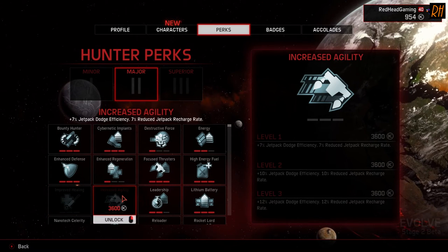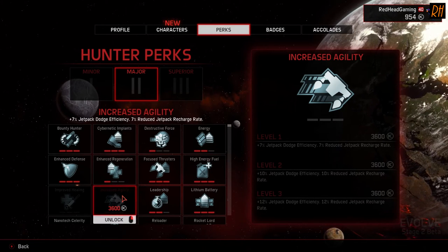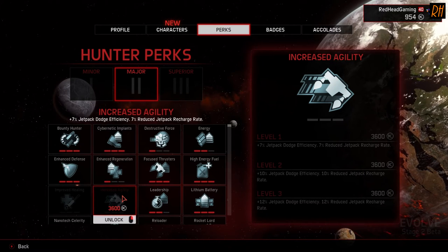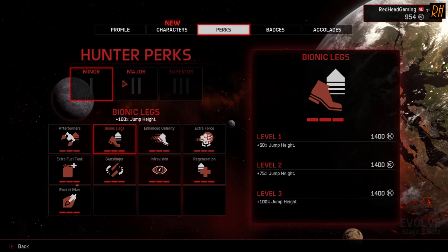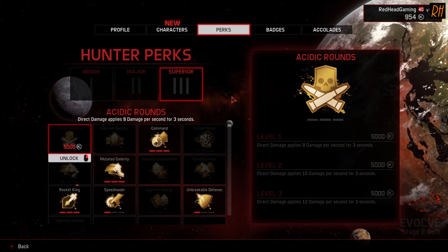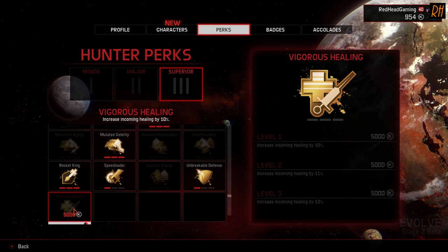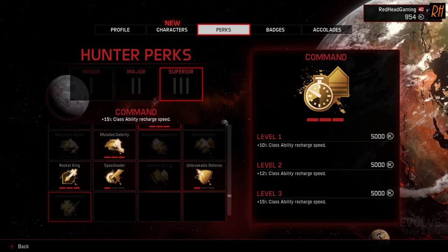The second perk for the hunters is Increased Agility. Level 1 gives plus 7% Jetpack Dodge Efficiency and 7% Reduced Jetpack Recharge Rate. It goes up to 10% and then finally 12%. Both of these perks start in the major category — none have been added to the minor category. In the superior category, we have Maximum Agility at 15%, 17%, 20%, and Vigorous Healing at 10%, 11%, and 12%.